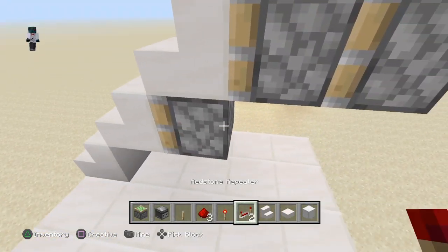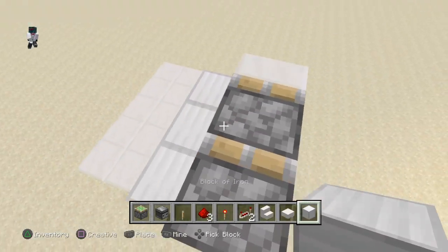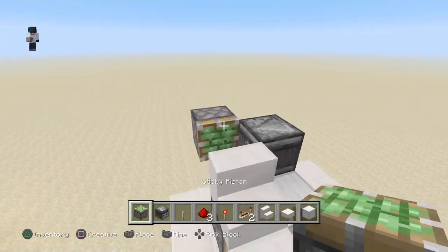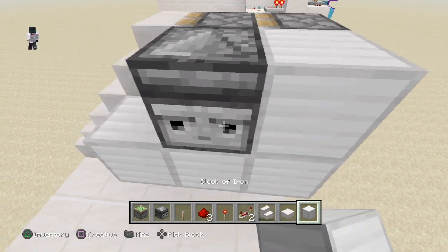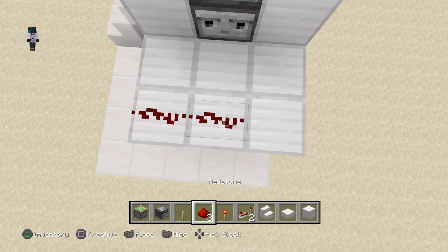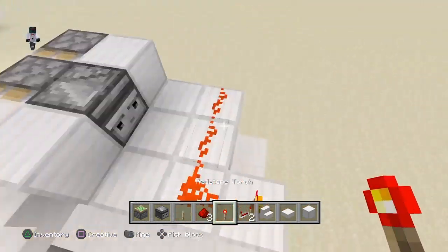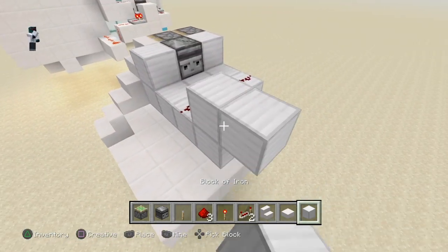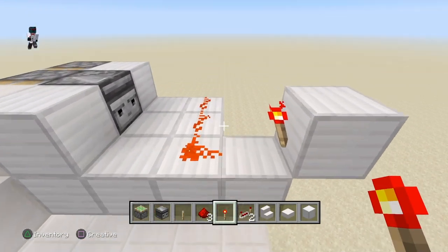It looks very easy and it really is. What you need to do now is break this one and put an observer right there, then replace that block. From there, put some blocks here, come out twice, then put some redstone dust right there, go over here, do this, and there you go — that's all you need to do.